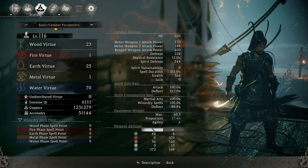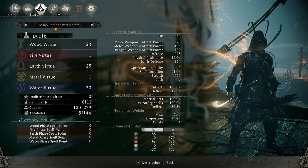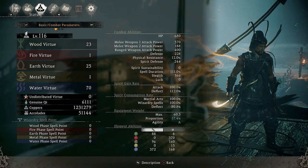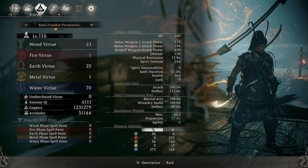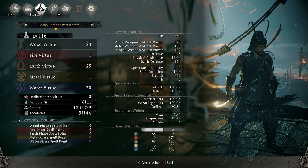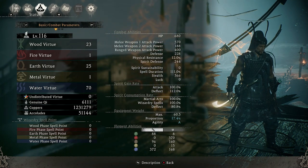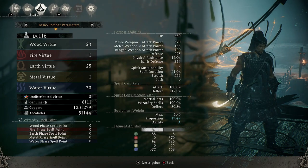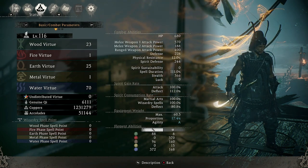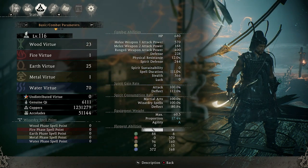Taking a look at the basic stat sheet: health is 680, the main weapon is 570 attack power, and the ranged weapon is 400 attack power. For virtues I've put 70 points into water, 25 into earth, and 23 into wood. Water is the primary virtue for this build. 25 into earth because the weapon scales slightly better with earth than wood, and leveling earth also brings your equipment weight down so you become more agile — giving you a light equipment load so you can dodge continuously without consuming spirit.